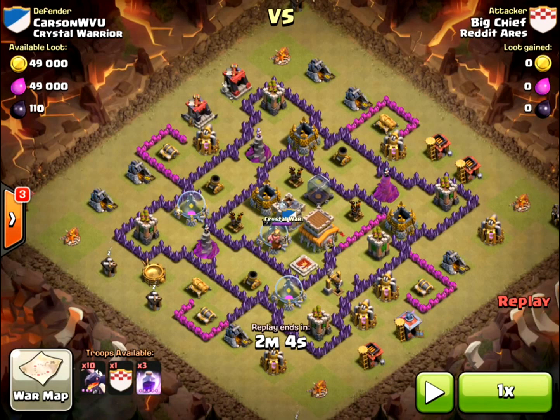Looking at this base, Big Chief is going to attack with the bulk of his dragons from the top. What you'll see him do is take out the cannons on the upper right and upper left behind those pink level 6 walls. And then those dragons carry on — you kind of don't care about those dragons anymore, those first two.